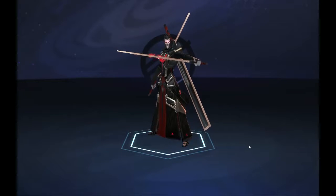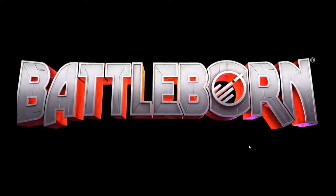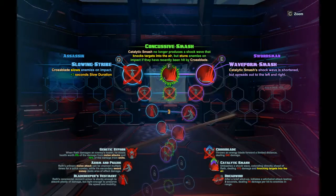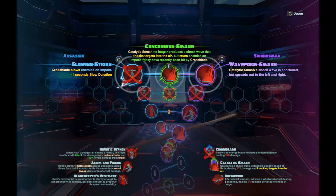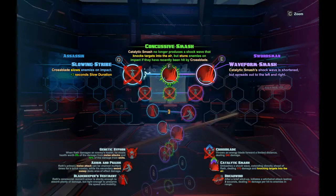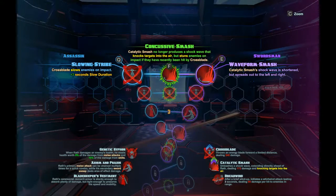Most Generate characters have some form of lifesteal. With Wrath, he uses Axiom and Praxis — the name of his blades. As he attacks, he absorbs lifesteal with those. So a base of 8% damage from melee attacks, and then he gets 10% damage from skills as a base.